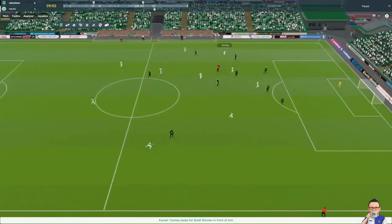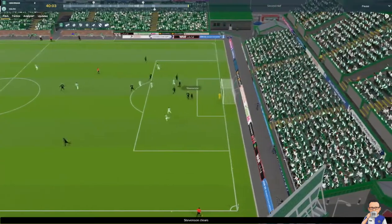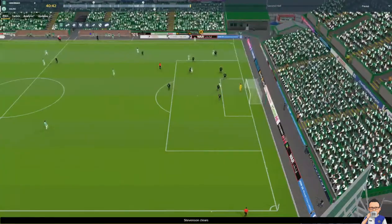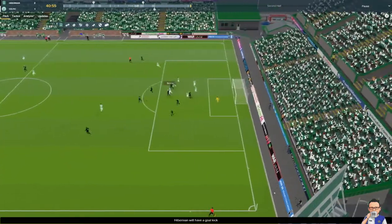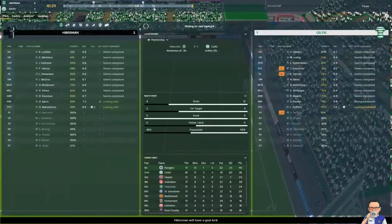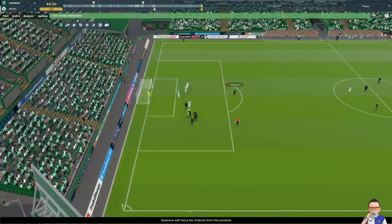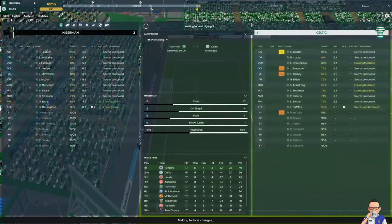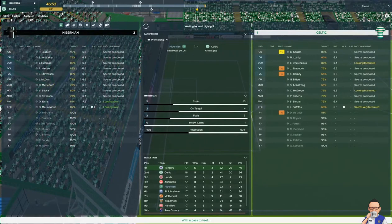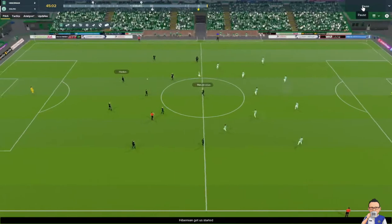Ladlaw boots it out, here comes Celtic looking for an equaliser just before half time. Griffiths again makes the keeper work — could have gone in. Bitten with a shot — that would be a goal kick. Creeping towards the half time whistle. Free kick Swanson — there's an opportunity there to increase the lead. I'm going to go straight into the second half — keeping the same eleven.